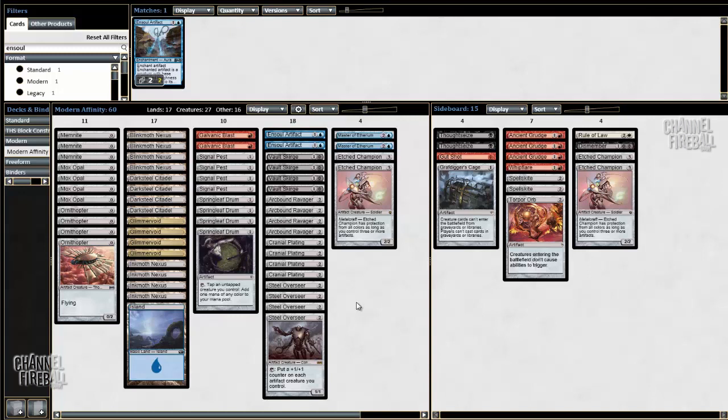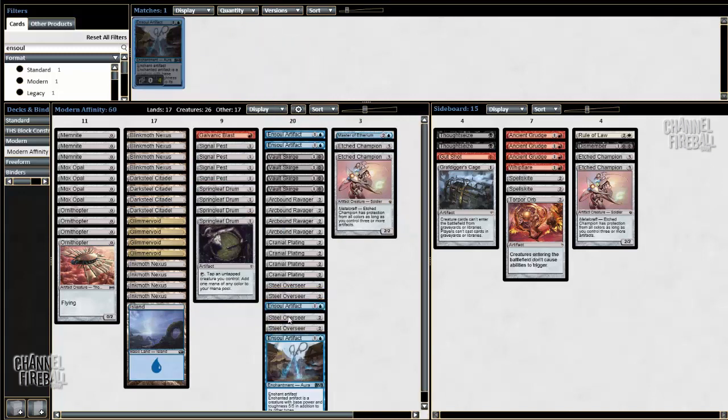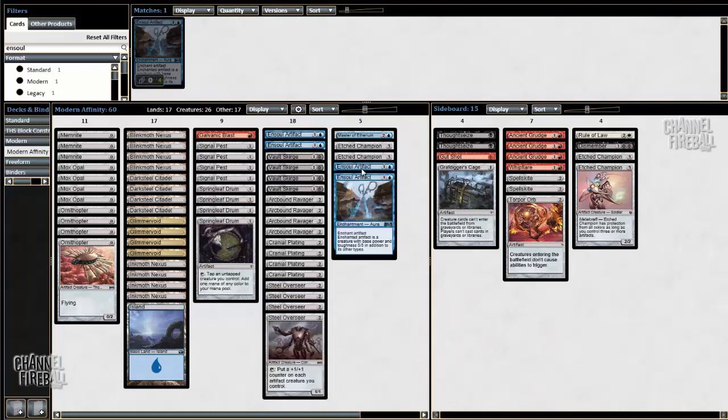For this video, since it's a new card, I might as well increase the chances of actually drawing it. So let's cut the Galvanic Blast and the Master of Etherium and add 2 more Ensoul Artifacts to the deck. This is not what I would recommend playing in a tournament, but this way you'll see more Ensouls in the games I get to record.